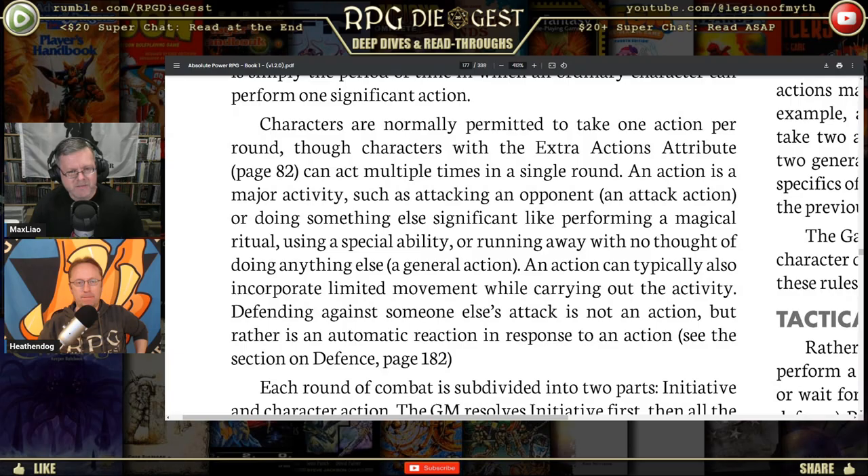An action is a major activity such as attacking an opponent, performing a magical ritual, using a special ability, or running away. An action can also incorporate limited movement. Defending against someone else's attack is not an action but rather an automatic reaction. A good rule of thumb: if it usually requires a skill check, it's an action. Dropping a weapon or putting on a backpack — not an action.